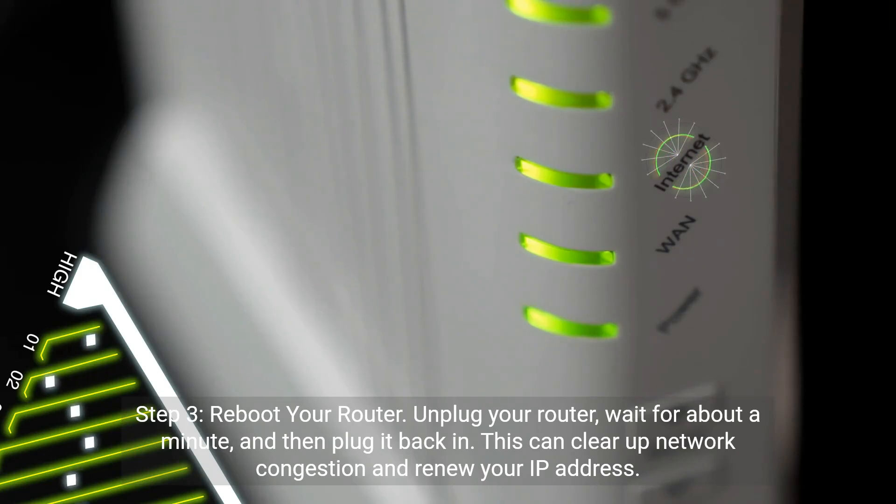Step 3: Reboot your router. Unplug your router, wait for about a minute, and then plug it back in. This can clear up network congestion and renew your IP address.